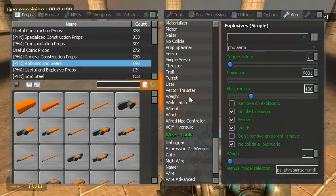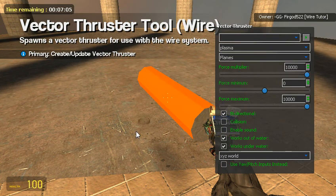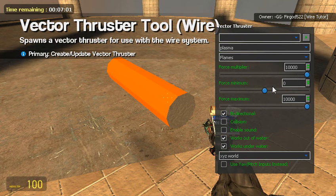I don't think garysmod.org has the right stuff on this. So like before, we're going to have a vector thruster. Force multiplier: 10,000. Force minimum: zero. Force maximum: 10,000.